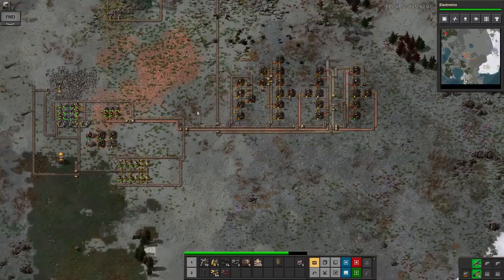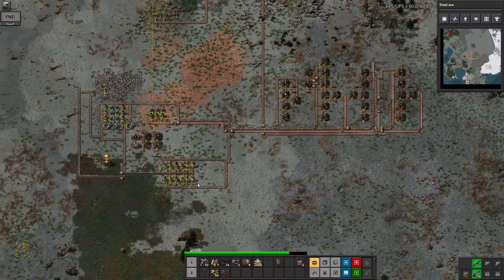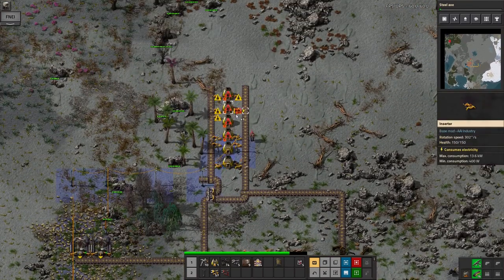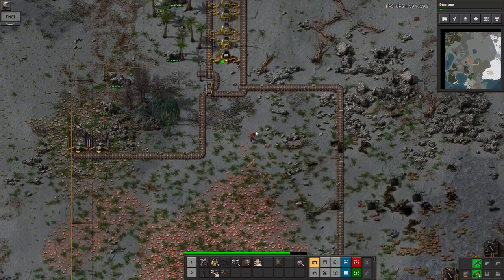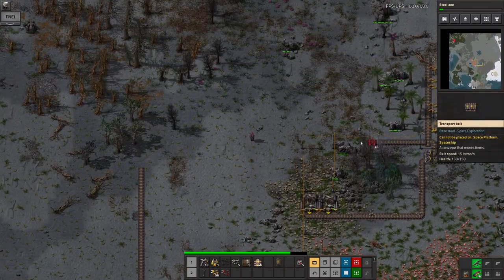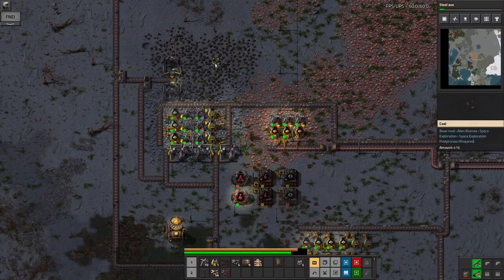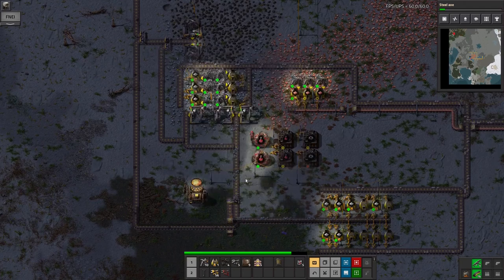Electric assembly machines are now being made - fantastic. Let's have steel axe research. Steel axe is great because it allows you to mine things much more quickly, and more importantly it allows you to pick up belts and buildings you're demolishing much more quickly - so it's very useful for that. Now we should also feed the coal up to the furnaces for the stone bricks, and it's nice being able to just run a belt up there without having to worry about it too much.